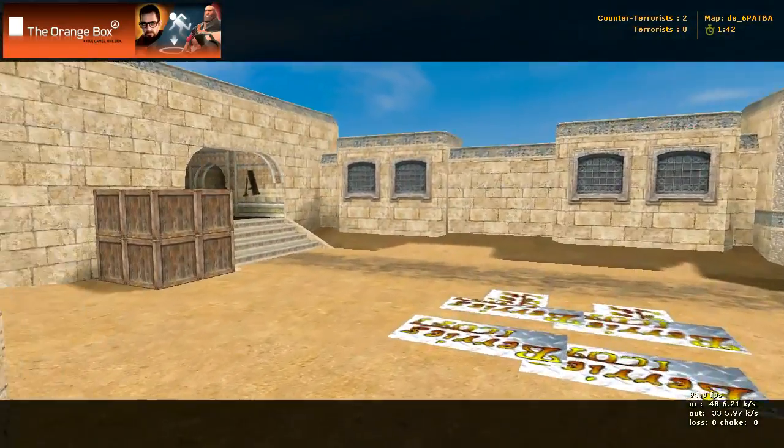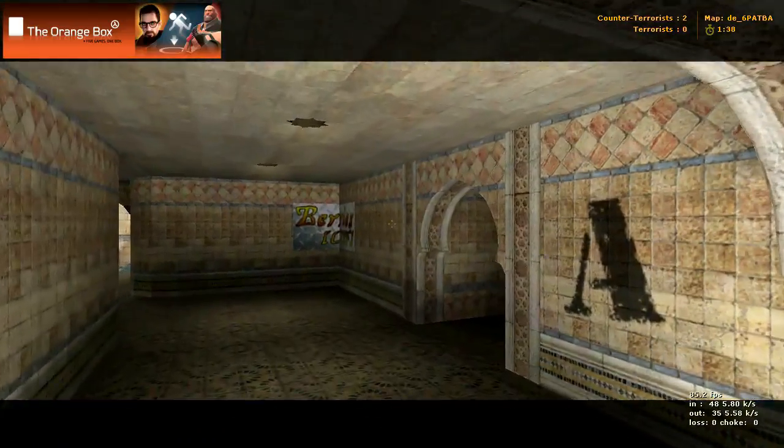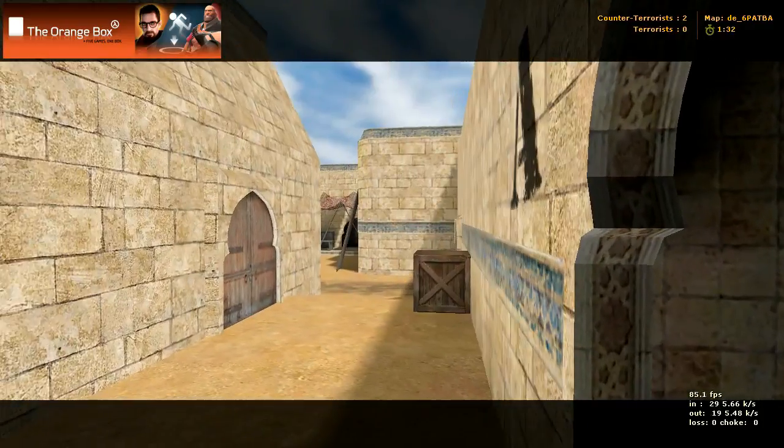Right in here — counter-terror spawn again. Bombsite A is through this door to the right. Bombsite A right there, and that's where we came from — was right up here and right there.